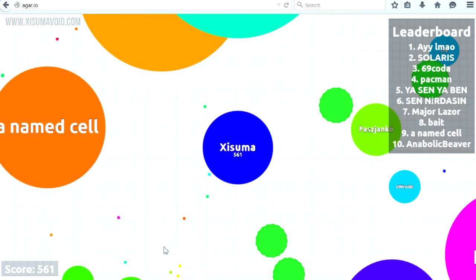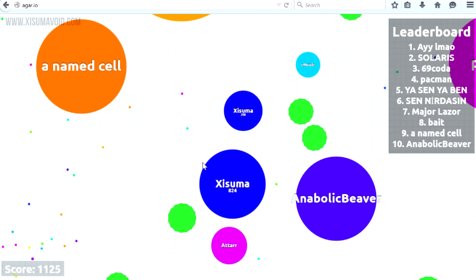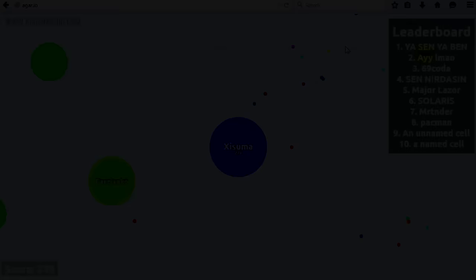You can also split your blob to consume another player. Your split blob will need to be 33% larger than the blob you are trying to consume. This is different from when you are a single blob, in which case you only need to be 10% larger.